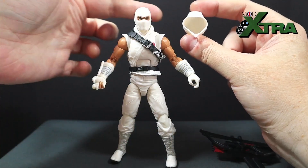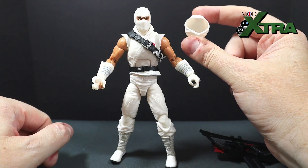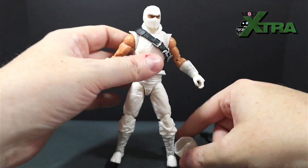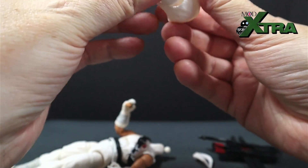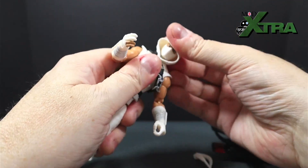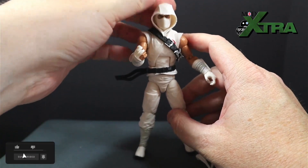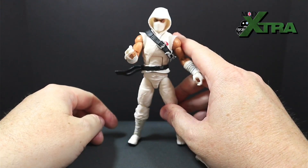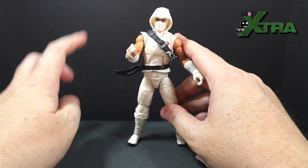Last but by no means least — the hood. Not a fan of the hood, to be honest. It's a bit of a faff to get on and off: you pop the head off, place it inside the hood facing out the big gap, then pop the head back on. The result has a massive amount of clearance at the top that just looks a bit daft to me. A few times the head got spun around and was facing the back of the hood. Not for me — horses for courses.